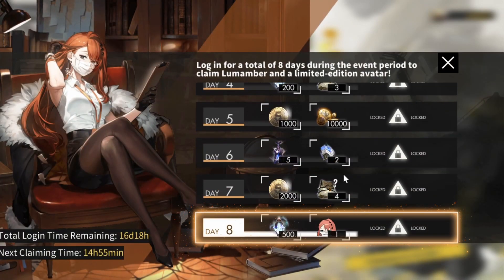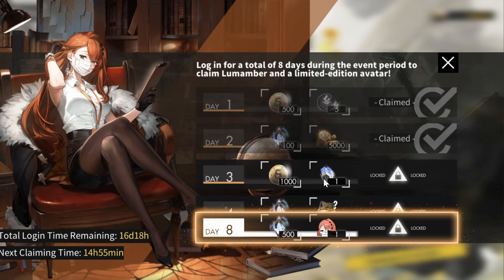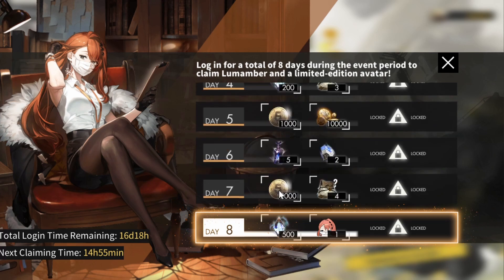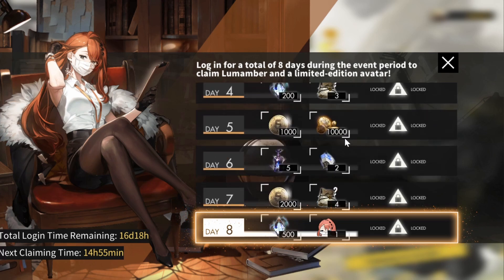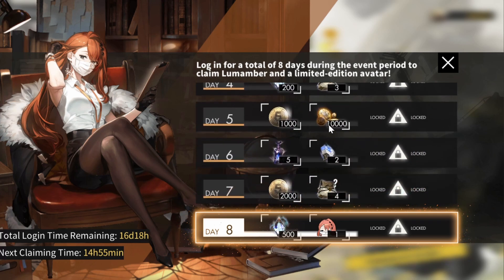You'll also get some event currency from the daily login. They actually give you a very good amount — 4,500 of the event currency from just the daily login, and you also get 800 Lumamber. There are some recharger packs too, which are great to stockpile for when you really need them.